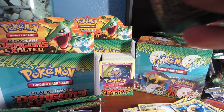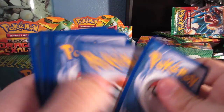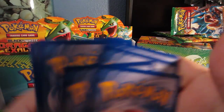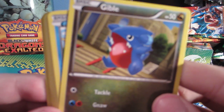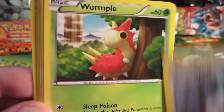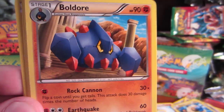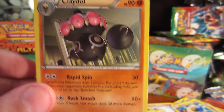Gyarados pack. We got a Gibble, Buizel, Emolga, Wurmple, Vulpix, Houndour, Floatzel, Camerupt. Reverse is a Field. And our rare is another Clay Doll.